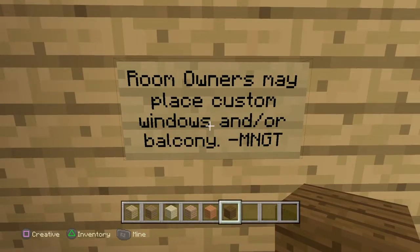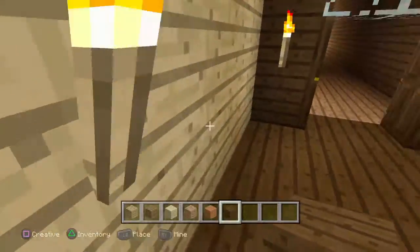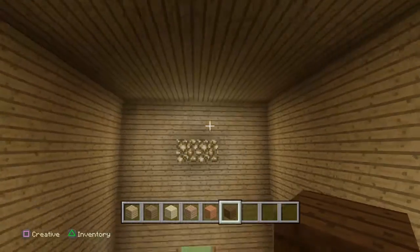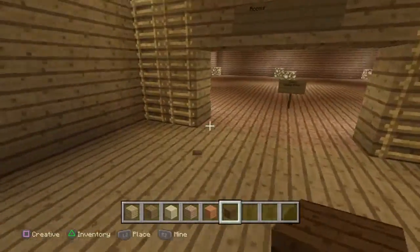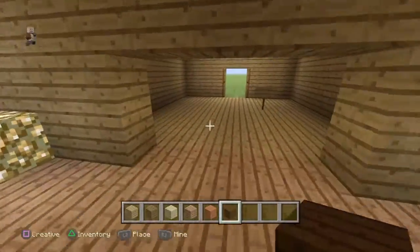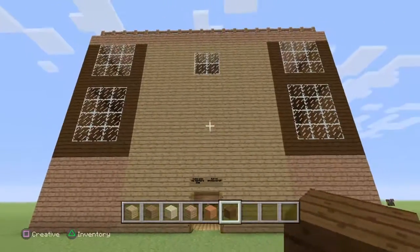I've set up windows, but owners of the VIP room can place custom windows and a balcony if they so choose — I will give them privileges if they decide to do that. I'm also planning on building a chandelier for the lobby. That's pretty much the basic structure of what I go by whenever I build this in other people's worlds.